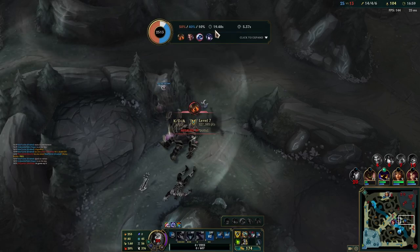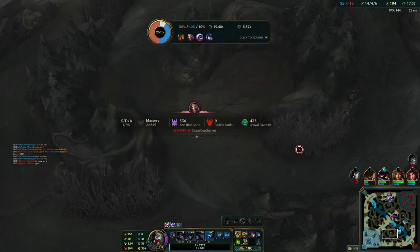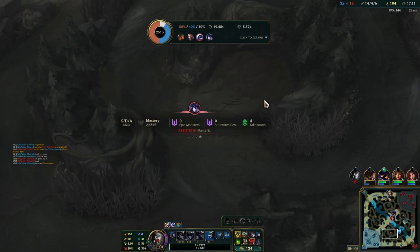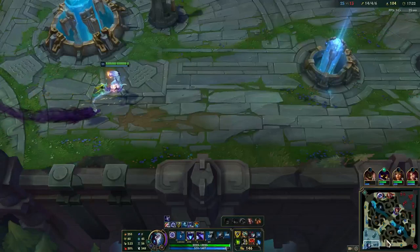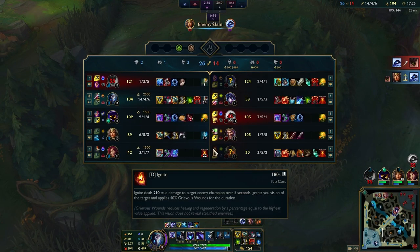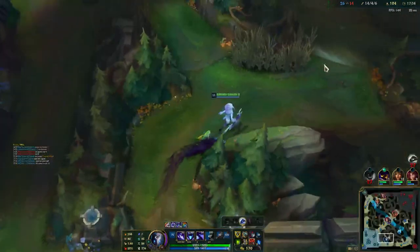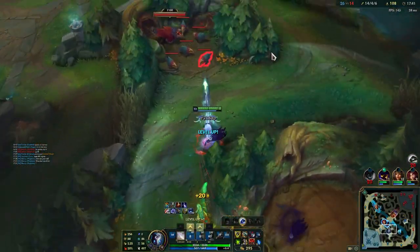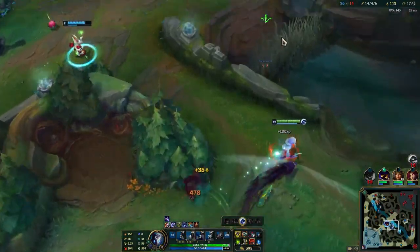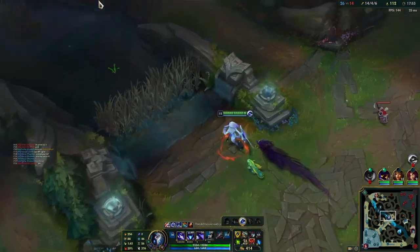Anyway guys, this is probably game in my opinion - we have snowballed extremely quickly. Three items, 17 minutes, 13 stacks. What more can we do? If you guys replicate this in every single game - and this is far from perfect gameplay - if you replicate just half or a quarter of what we've done here, you are going to climb out of this elo basically instantly. You do not need to be 14-4 with 20 kill participation at 15 minutes. You can be far weaker and still climb. It's all in your control.